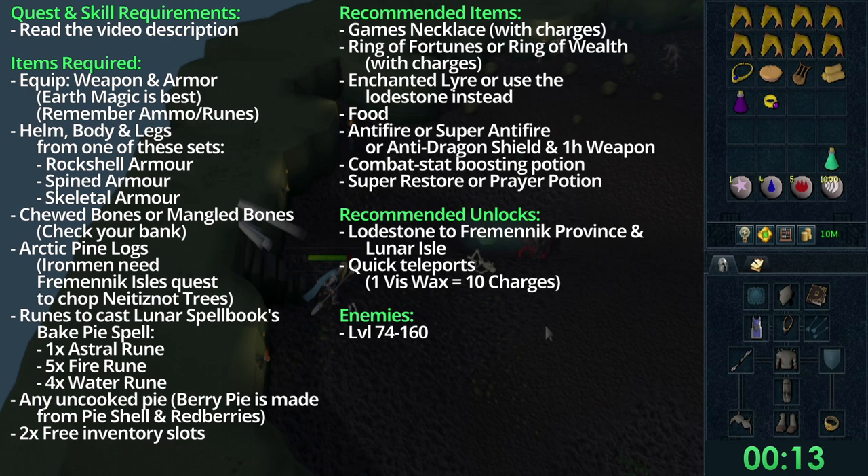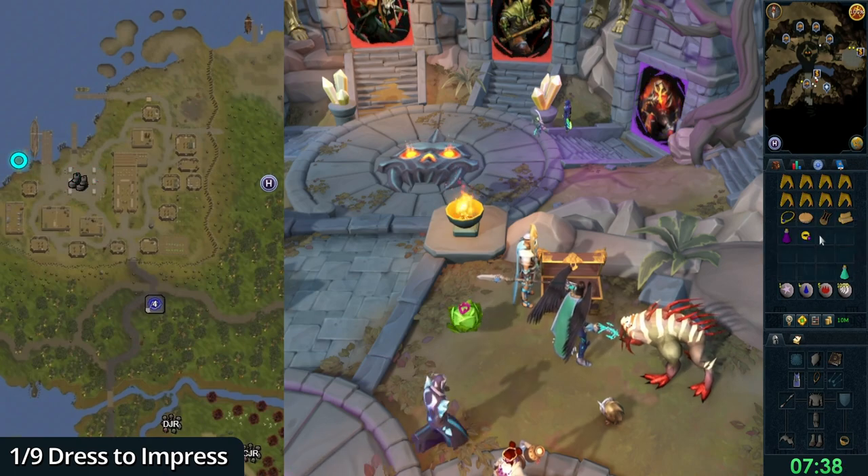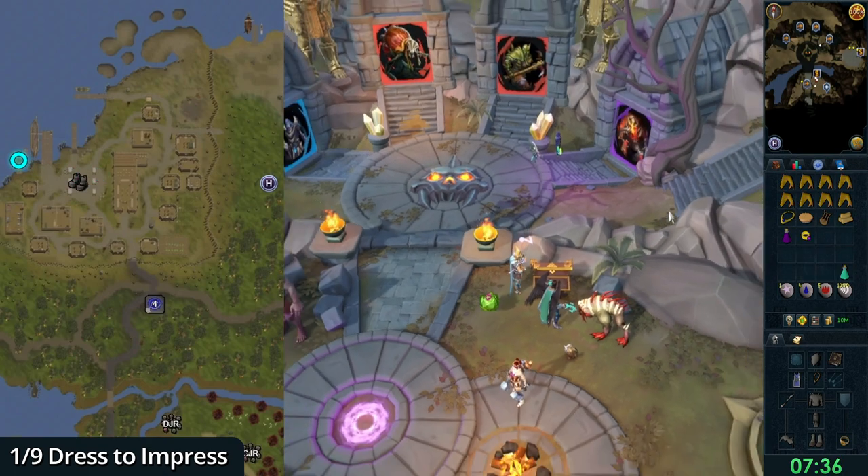The recommended unlocks are the lodestone to Fremennik Province and some quick teleport charges from lyres. The enemies to defeat are level 74 to 160. To start off, click on the enchanted lyre or use the lodestone to Fremennik Province.